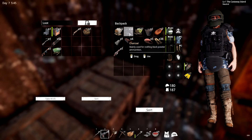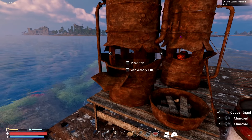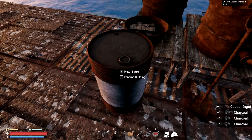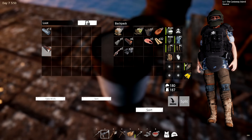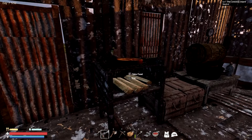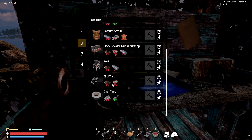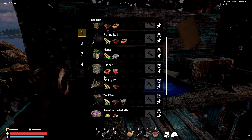We have some ammo and stuff to keep going. Inside the barrel we actually have iron fragments and stuff, so it's gonna make our life a lot easier. We also got the copper done and we have meals here. I'm gonna have to learn how to make better meals - I think I need a better barbecue for that.